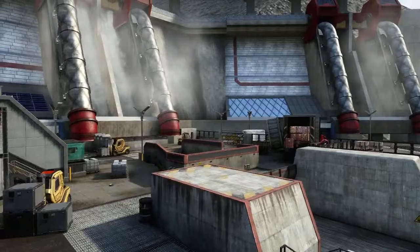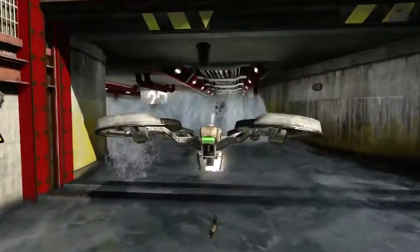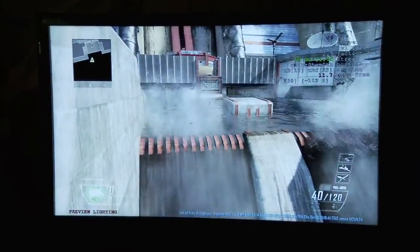Hydro is a large hydroelectric dam facility set in Pakistan. The map design is really focused on bottlenecks and choke points. But there's a twist — uniquely, Hydro has a major spillway that will actually flood. A burst of water comes sweeping down the center of the map. If you are in that path, you are dust.